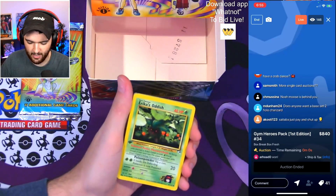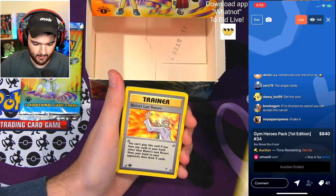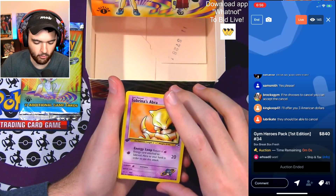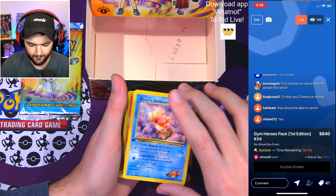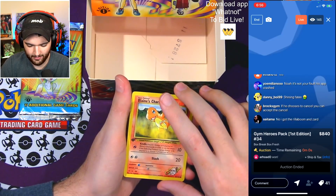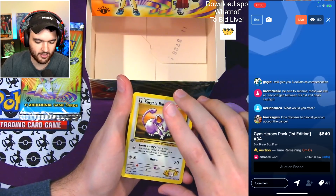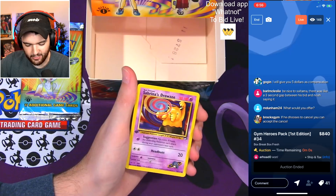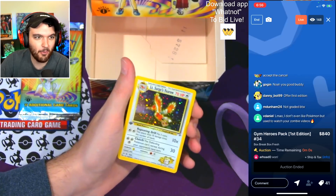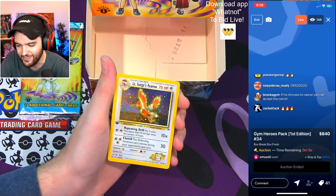Erika's Oddish. Brock's Lickitung. Blaine's Last Resort — huge. Electric Energy. Sabrina's Abra — huge card right there. Misty's Goldeen — another really great common. Blaine's Charmander — great stuff! Erika's Bellsprout. Lieutenant Surge's Ratata. Sabrina's Drowzee — fantastic commons. And a Lieutenant Surge's Fearow — this Fearow is worth $1,252 in a PSA 10! We still have a holo hiding somewhere in the last few packs.